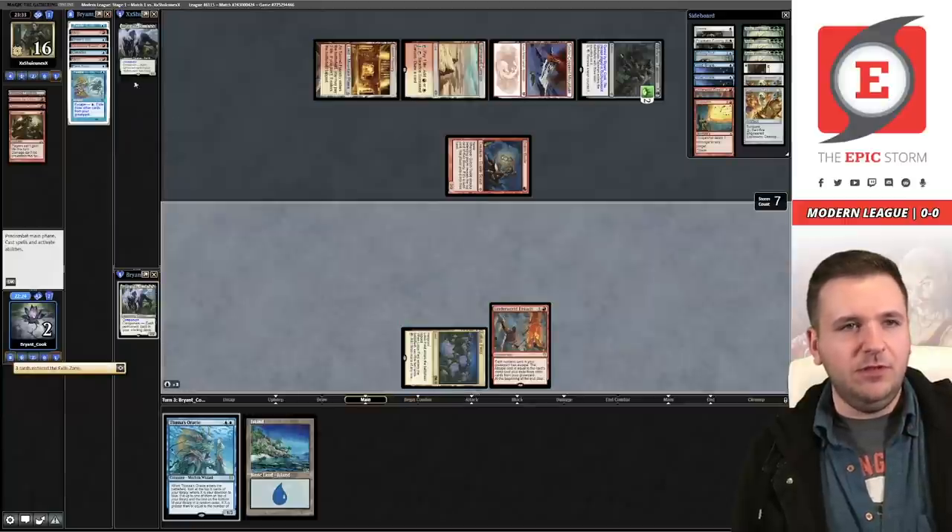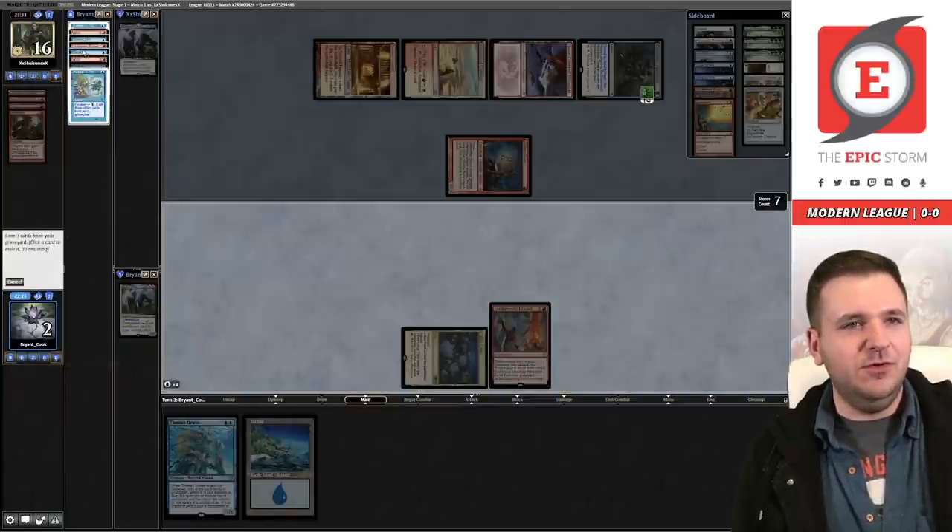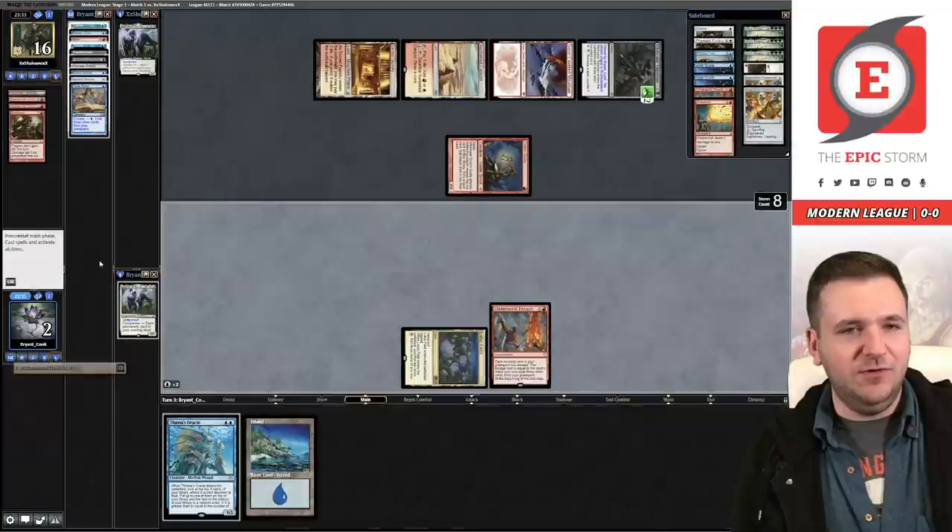This is one of those situations where people tunnel vision on not having enough cards in the graveyard, but the rest of your hand has cards with text on it. We don't have 10 cards in graveyard but this is a turn-three win because the other cards in our hand are part of the combo. Don't tunnel vision on one thing. We scour — good game.